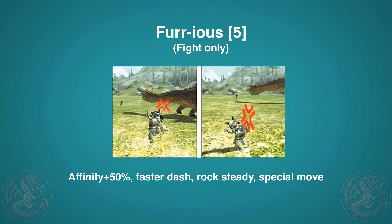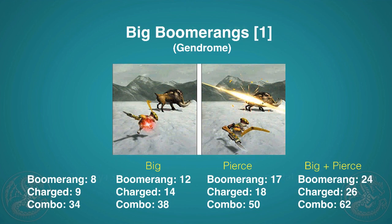Next is Furious, exclusive to fighter cats. It costs five points but throws your cat into a rage mode. When raging, your affinity goes up 50%, you dash faster, you get Rock Steady so you don't get interrupted by small attacks, you get up faster from knockdowns, you get earplugs, and you also get a special moving combo — just hit X and A at the same time to start swinging, keep hitting X to continue, then X and A again for a finisher.